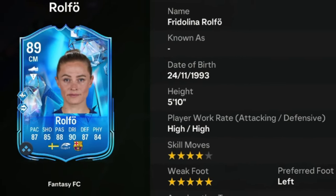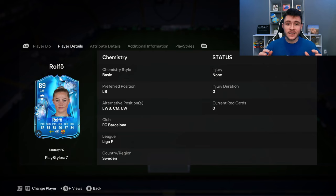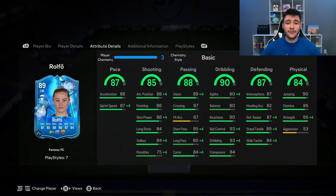Rolfo is an 89 rated card. She has high-high work rates, left footed, with four star skill moves and five star weak foot. We do see a lot of versatility with the card which is always great to see. She can play left back, left wing back, center mid, and left wing positions. In all honesty, you can use her as an overlapping fullback or maybe even as a box-to-box midfielder.